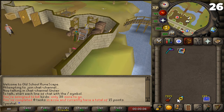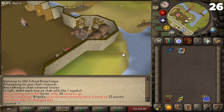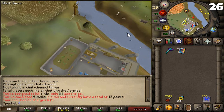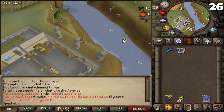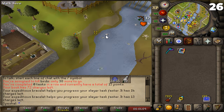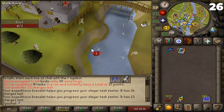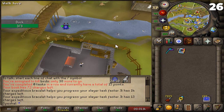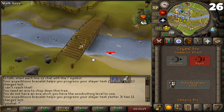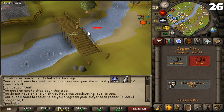Tip number twenty-six. Ducks. If you're using Turael to skip tasks and he assigns you a task to kill birds, you can just kill ducks with the Expeditious Bracelet. The fastest way to do this is to teleport with your Chronicle to the Champions Guild and shoot the ducks in the river behind the building with a bow. You can also kill the ducks in the Lumbridge River if you so choose to. Either method will take about 2 minutes to complete the task.